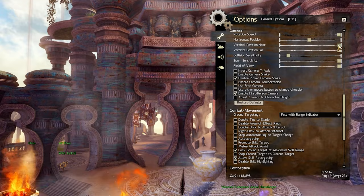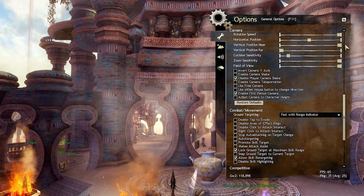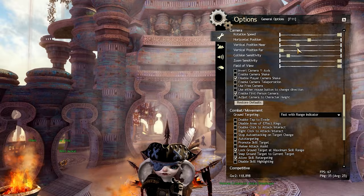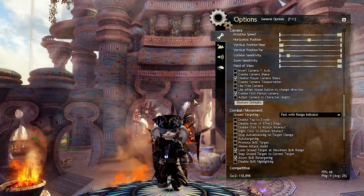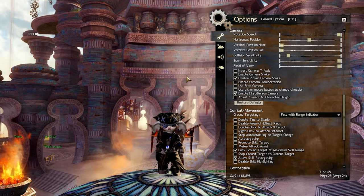The first two settings you want to adjust will be Vertical Position Near and Far. These decide how far up your camera is placed from the ground. To keep it simple: when you're zoomed in very close, the Near setting will have a bigger impact than the Far setting, and when you're zoomed out far, the Far setting has a bigger impact than the Near setting. This doesn't mean you can just adjust one of them — both will still have a slight impact when fully zoomed in or out. Try to play around with them to see what works for you. For character screenshots I usually put both of them at the lowest possible value.